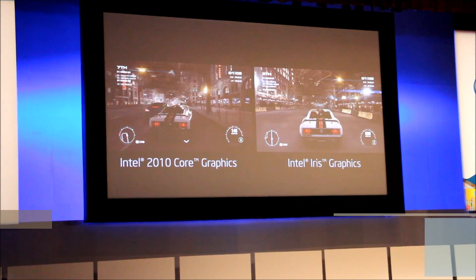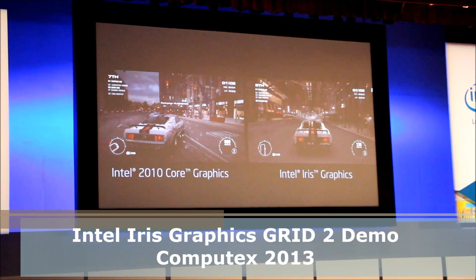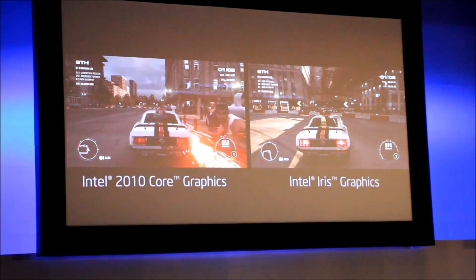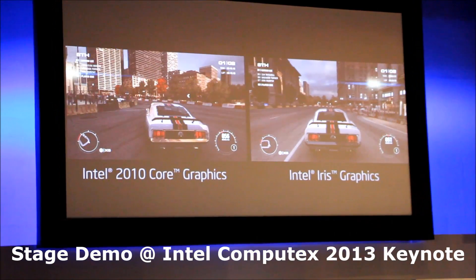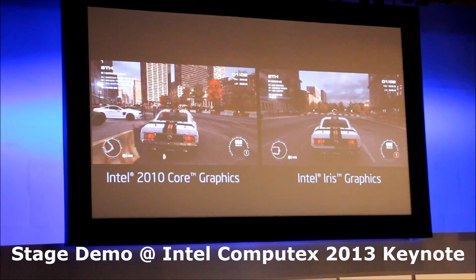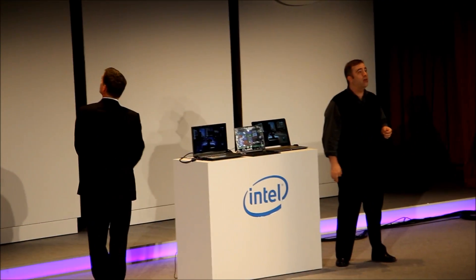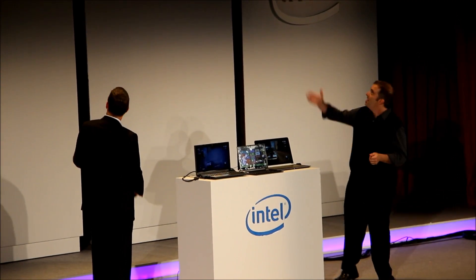We also have a three-year-old notebook — back here we used to call this a laptop in 2010, now we call it a fat book. As you can see, we're actually running the same game, which is Grid 2 from our friends over at Codemasters. We got it as high as we could on the graphics, but you're looking at basically about a quarter of the frame rate. Try driving at like 13 frames a second — it's really difficult.